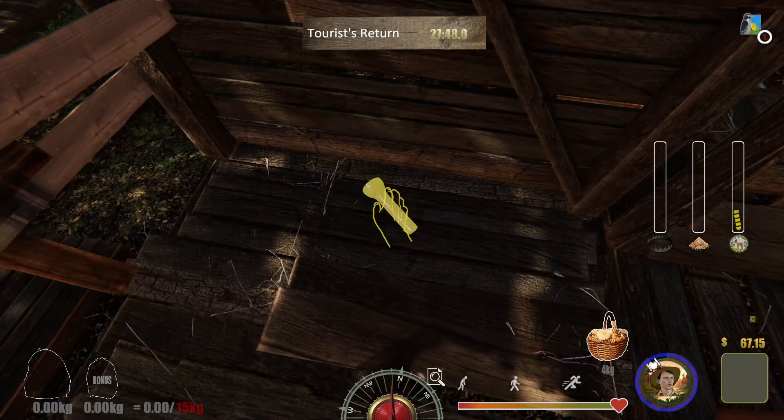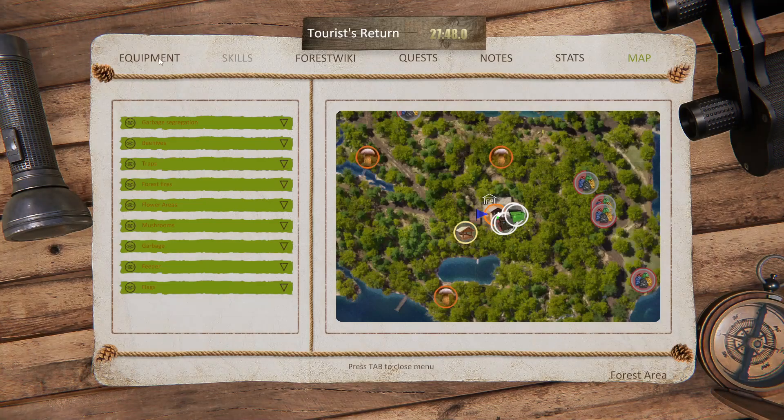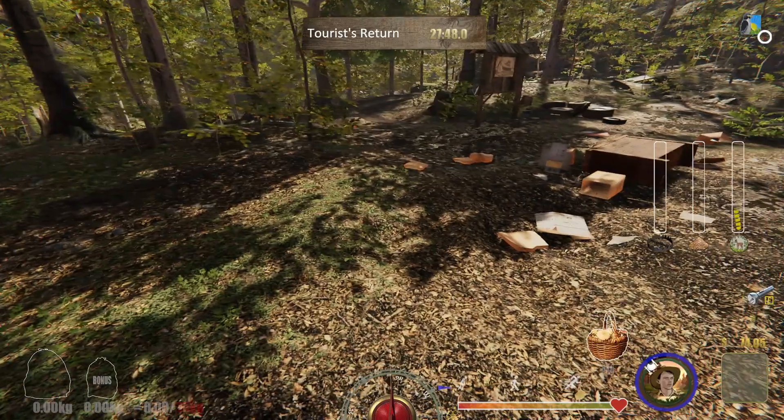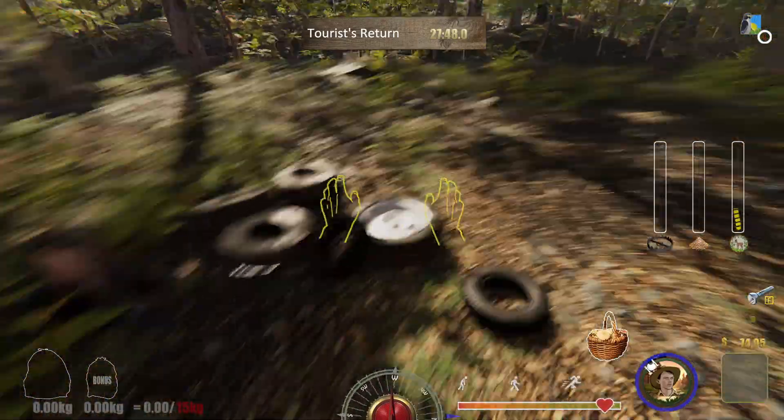I found my flashlight! I'm going to equip it. I go to my equipment in the Tab menu and it seems to be on the action bar, but I'm not sure how to open the action bar. It's a little strange — I used the mouse wheel and tried looking through the instructions but couldn't really find anything.